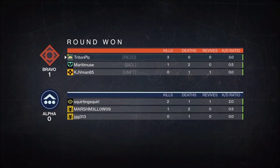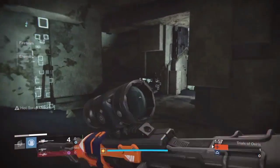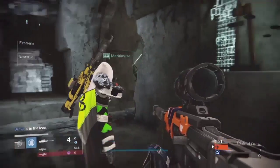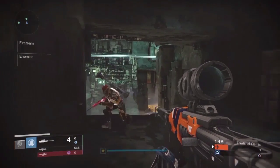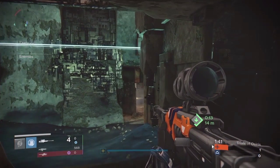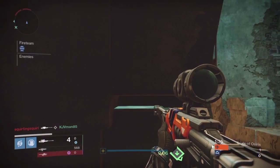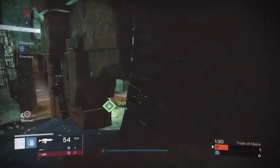My second point: take damage over time out of Trials of Osiris — in fact, take it out of Crucible altogether. It's a non-skilled type of perk and it really changes the way you have to play any PvP. You get tagged by the radius of a firebolt grenade with Viking Funeral and all of a sudden you're running for cover or hoping a teammate gets your back. That speaks against the theme of Trials of Osiris, which is using skill and teamwork to defeat your opponents. There's no skill in just whipping a firebolt grenade with Viking Funeral and hoping it tags somebody.